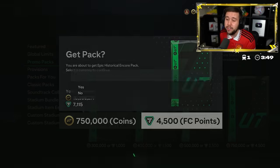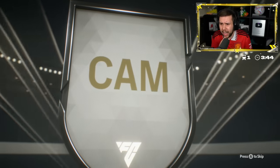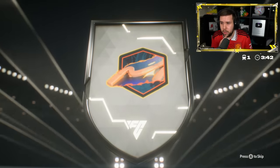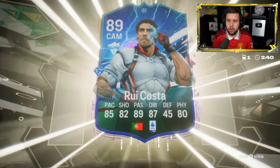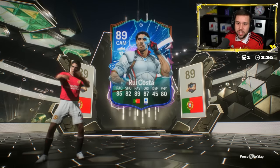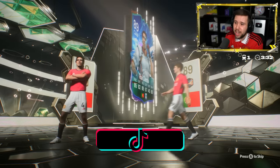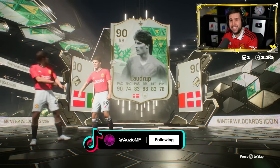4,500 FC points for this. Please show me something usable. Cam... Who? Costa. Okay, not great. Winter Wildcard icon - is that Ladrup? Not great, not great, not great.